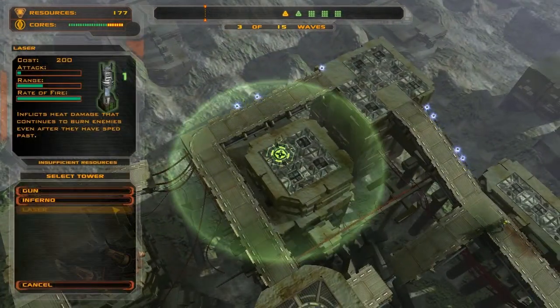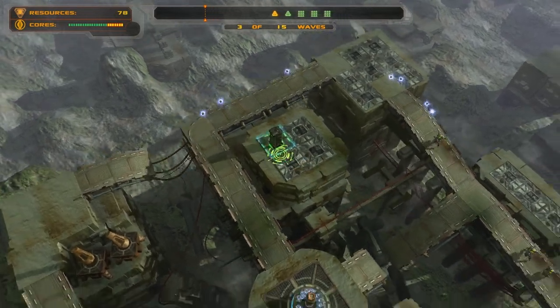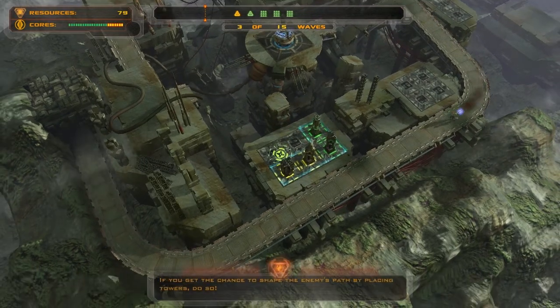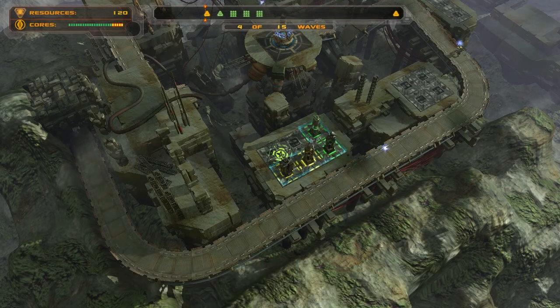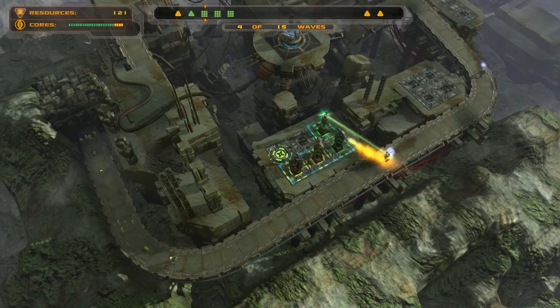I'm going to build a gun up here and upgrade it as soon as I have the money. If you get the chance to shape the enemy's path by placing towers, do so. That is good advice — I'm making fun of him, but it is good advice.